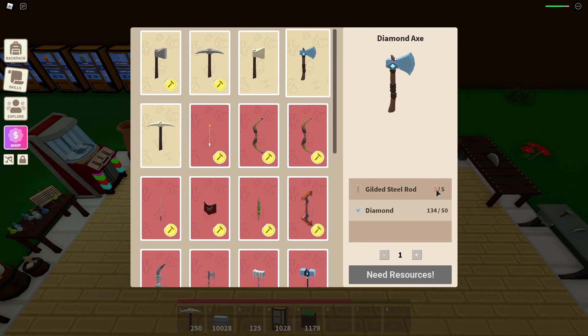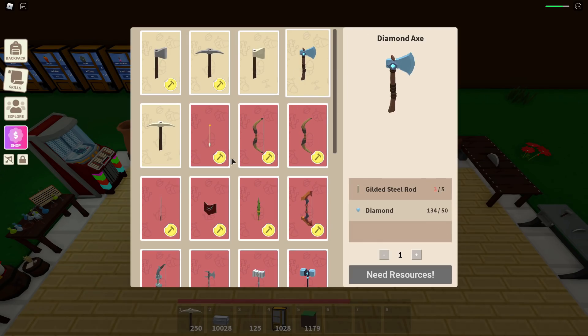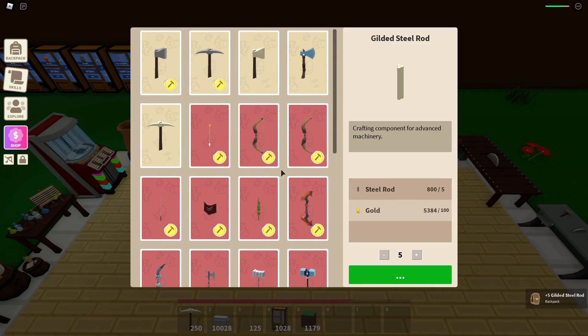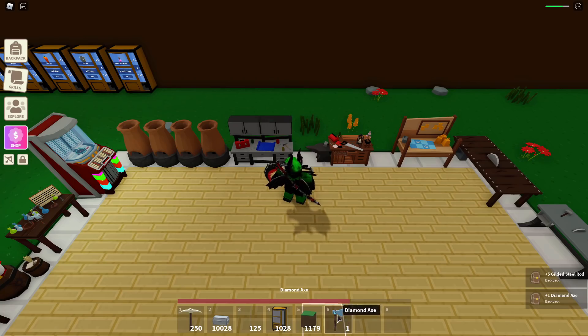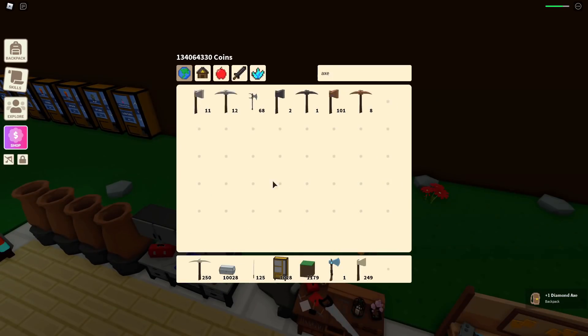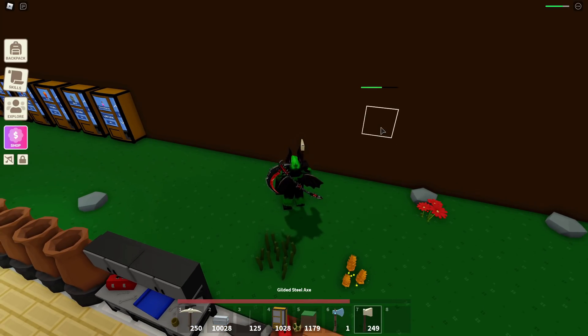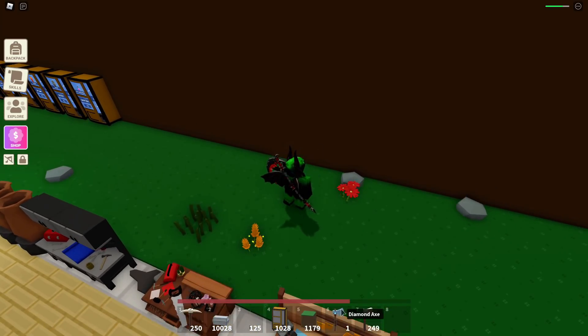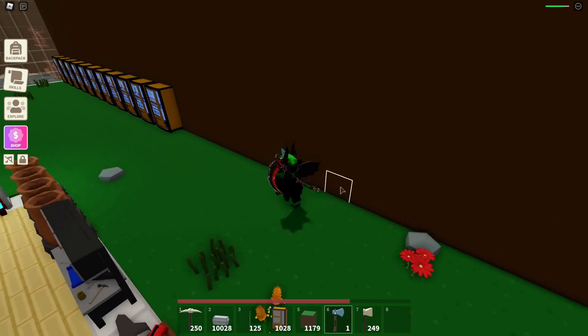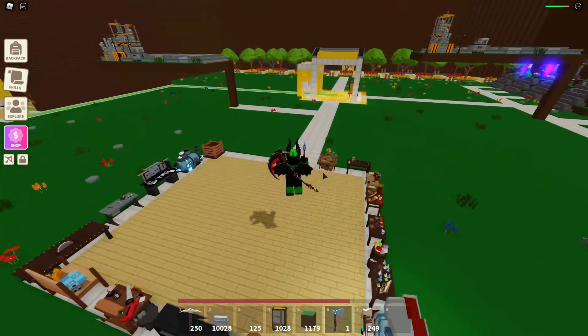I guess the pickaxe is the same. I need gilded steel rods — 3 out of 5 — so I need 2 more. Let me make 5 just in case because I'm probably gonna need some later. Now I can get a diamond axe — I'll probably do a video showcasing all of these. The regular axe does maybe 2 fifths and the diamond axe — oh, that is significantly better. Yeah, it does a bit more.